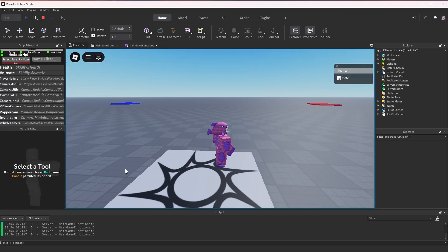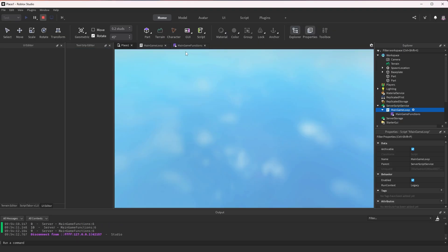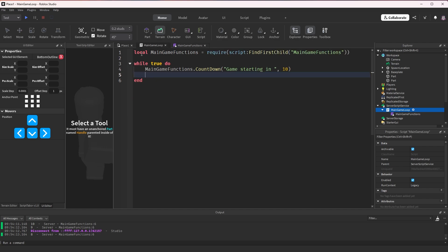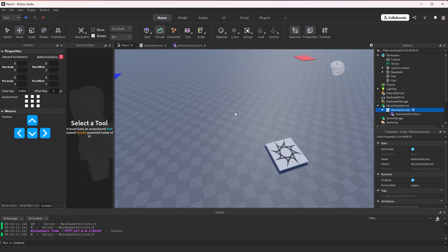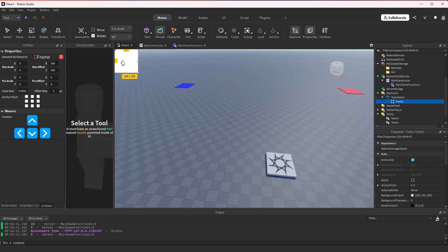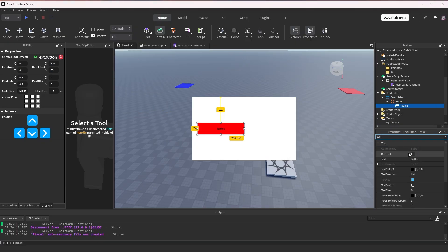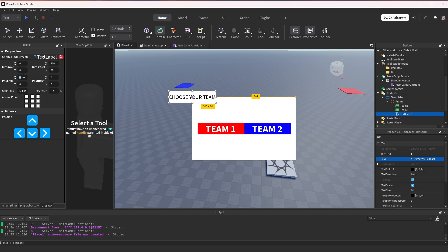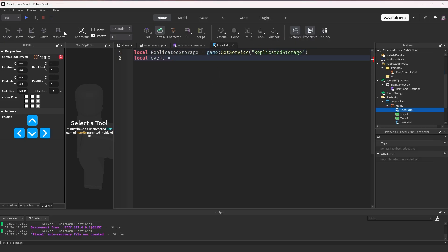We've got a countdown and now we can decide what to do after it. I'm going to have them choose teams, so I'll create a function that allows them to do that. I'm going to make some simple UI for now and make it nicer later.